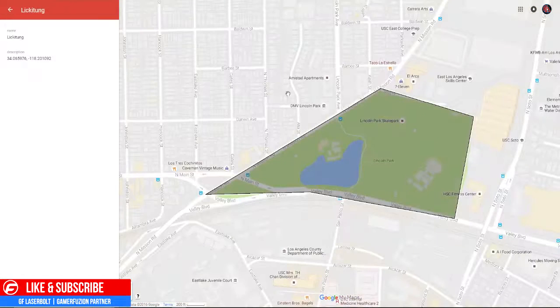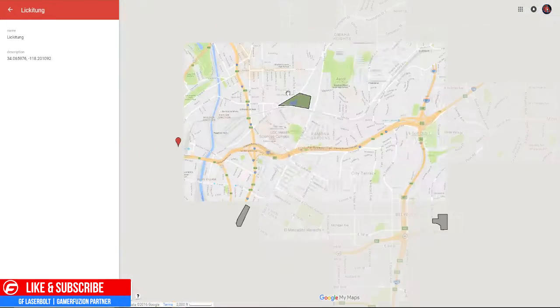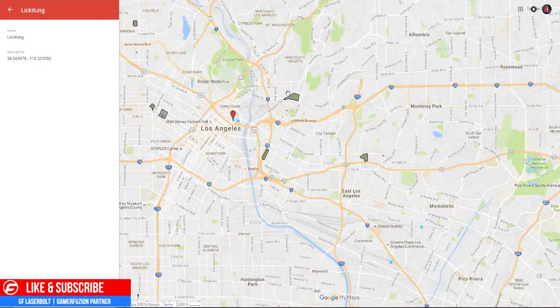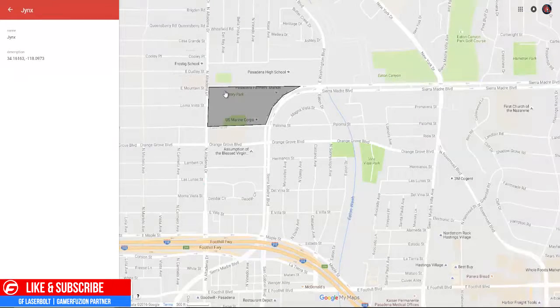Now we've got Lickitung. You can find it in Lincoln Park, between Valley and Main. Keep that in mind if you're somewhere around this vicinity. This is the only location we can confirm that it spawns there.